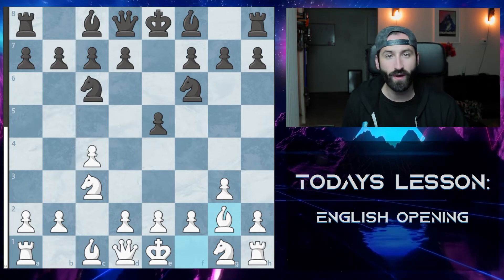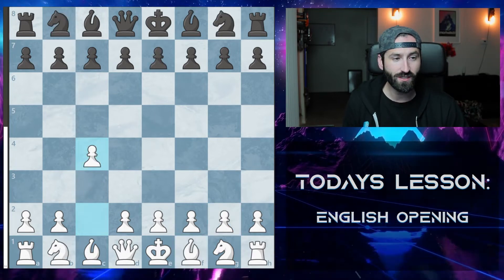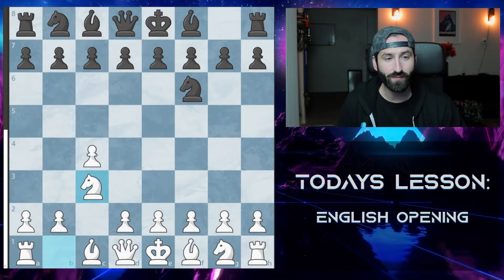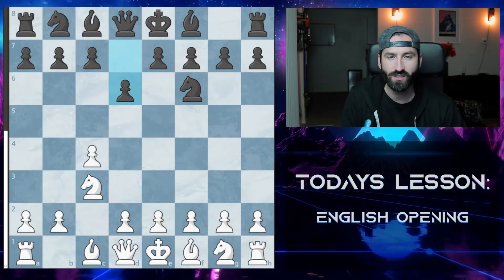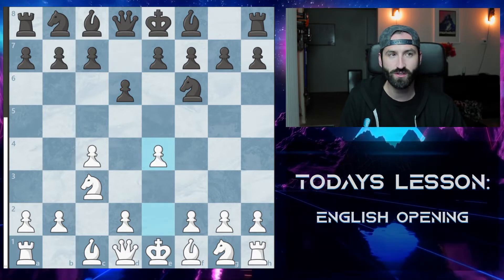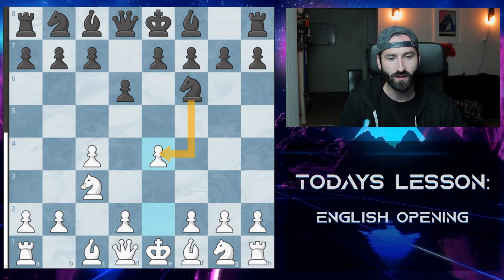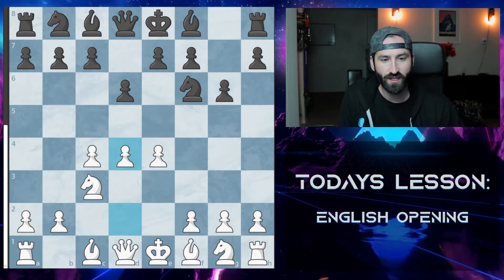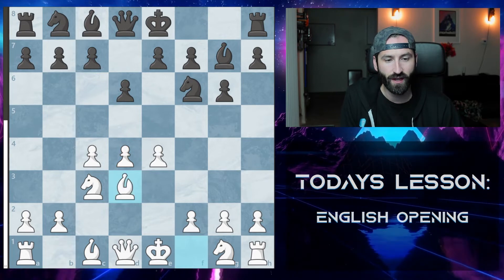There are a couple of other ways you can look at playing this. For example, after going to C4, if black goes into a King's Indian setup, you want to take up the middle as much as possible. The knight can't take here because you're going to take there. And as they go into the King's Indian, you just push up the third pawn and they get that bishop set out.